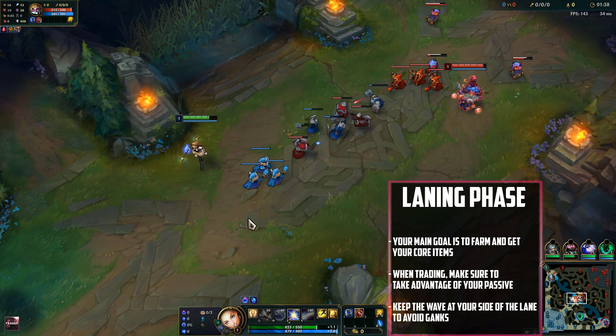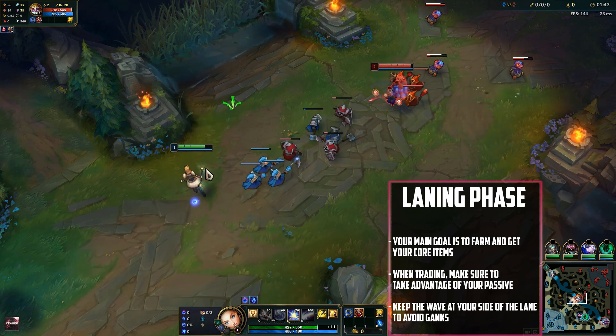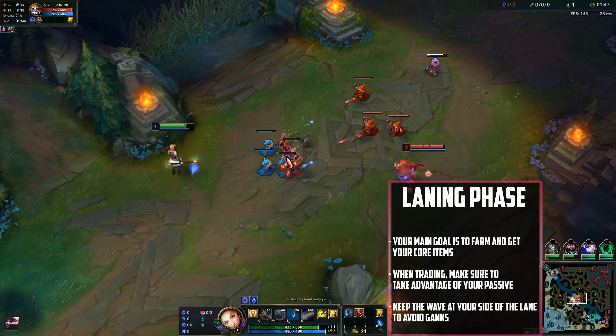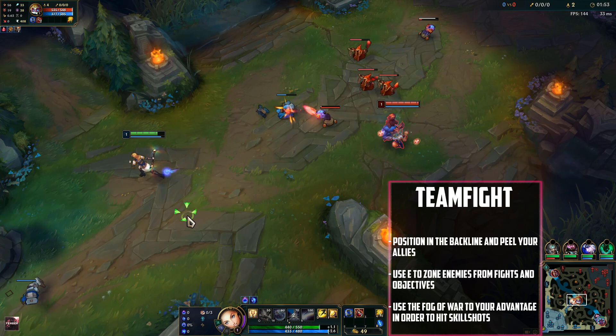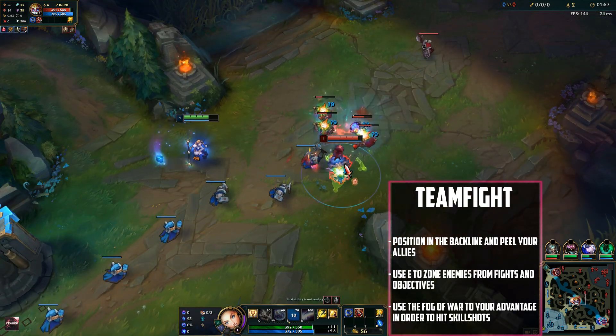You want to max out your E ability because it's your main poke tool pre level 6 and it's also helpful for clearing out waves. Then you max out your Q second because it's your root ability, so you want to have that on low cooldown. Then you level your W last — that's your shield, but it's not what we'll be prioritizing in the laning phase.